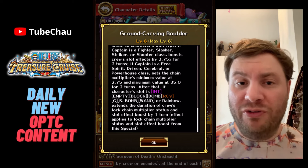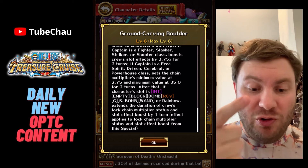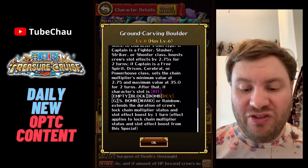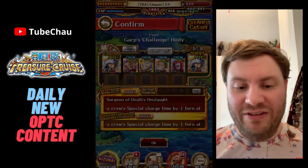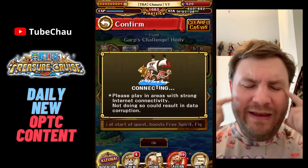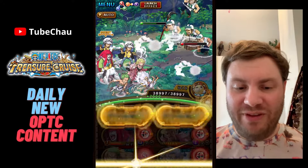Most of those are unchangeable, so you'll obviously get the extension. But int orb, usually empty, block, bomb, recovery, G — those 6 are not unchangeable. So the question is how does that work? Because the way we usually think about things is that this requirement says you need something, and if you have it, you get the other thing.